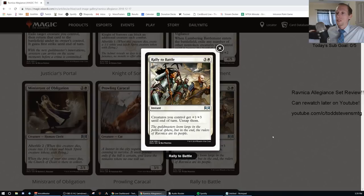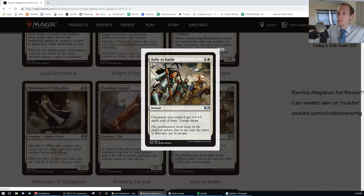Rally to Battle: three generic and one white, uncommon instant. Creatures you control get +1/+3 until end of turn — untap them. F.